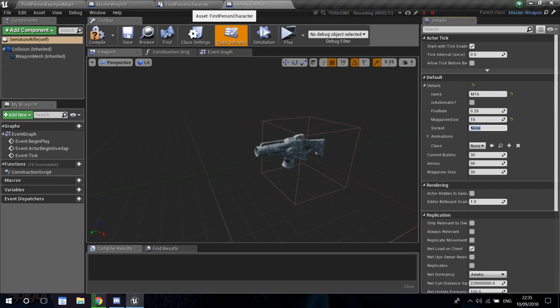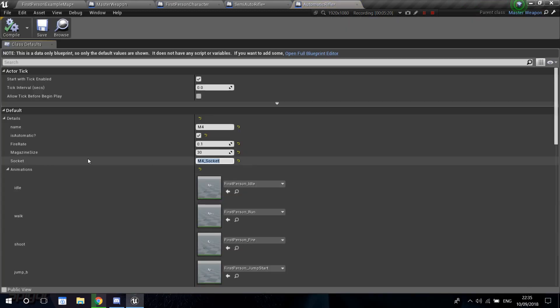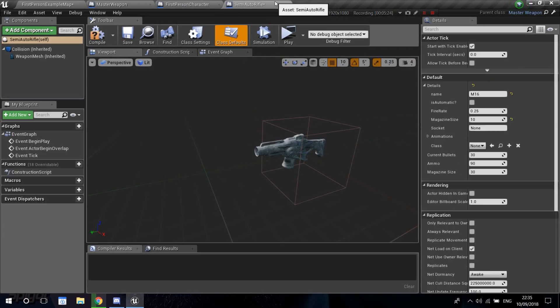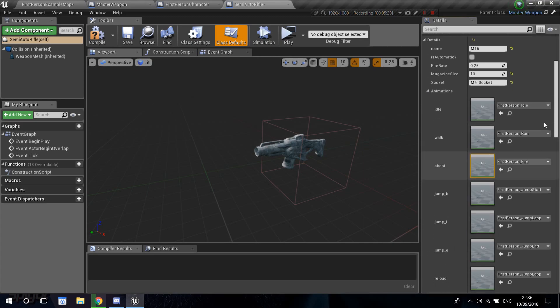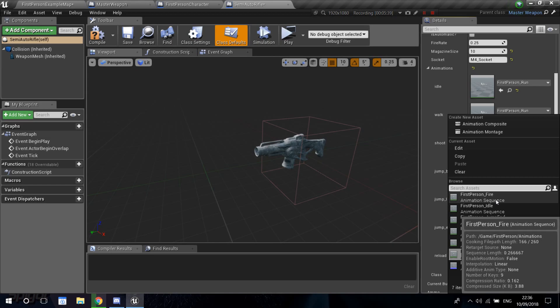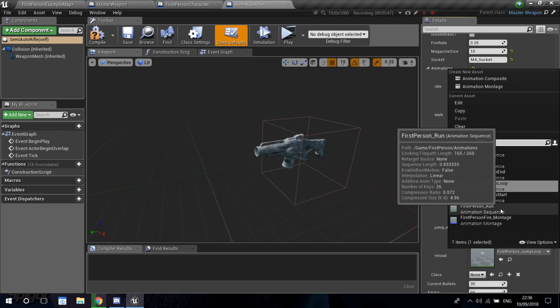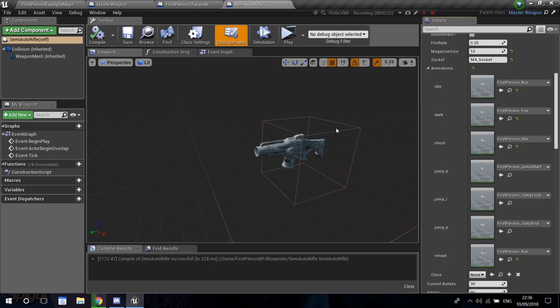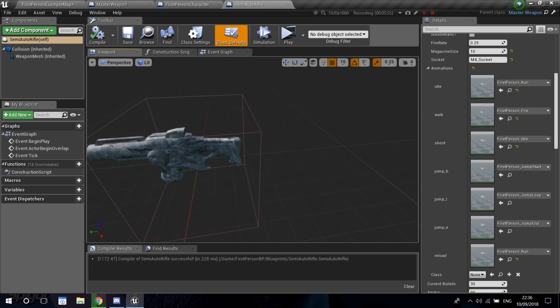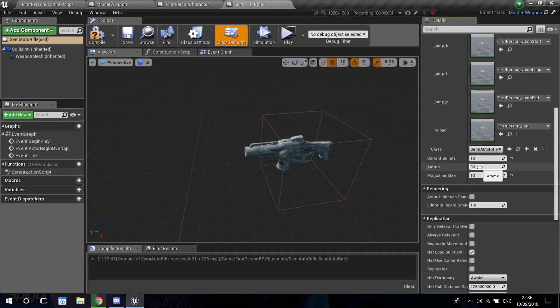Fire rate doesn't matter since it's semi-auto. Magazine size I'll set to 10. For the socket, I'll use the same one as the automatic rifle since the mesh and animations are the same — let me copy it from the automatic rifle details and paste it in. For the animations, I'm going to switch them up just so you can see that animations actually change with the weapon — it won't make sense but that's the point. The class needs to be set to semi-auto rifle itself. Current bullets will be 10, magazine size 10, and I'll add 30 total ammo.